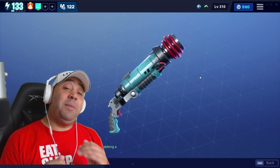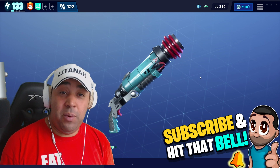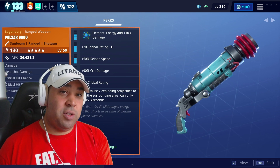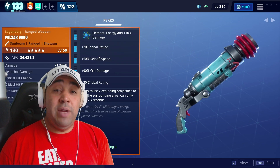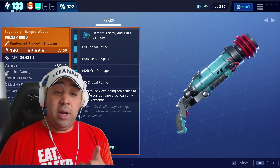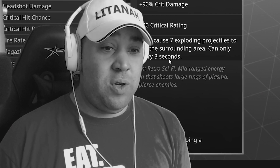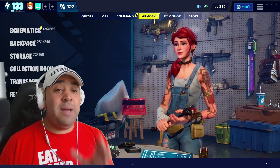Hey, I'm Troops, welcome back to the Latana Army. This again, for the second time today, is Fortnite Save the World and we're looking at the Pulsar 9000. This one was given to me by Huntress, who's part of our Discord team - massive thank you for that. It's got double crit rating, crit damage, reload speed, and it's locked to the element. The perk looks really good: critical hit causes seven exploding projectiles to scatter to the surrounding area, can only occur every three seconds. I've got the Radar Raptor ready to go.